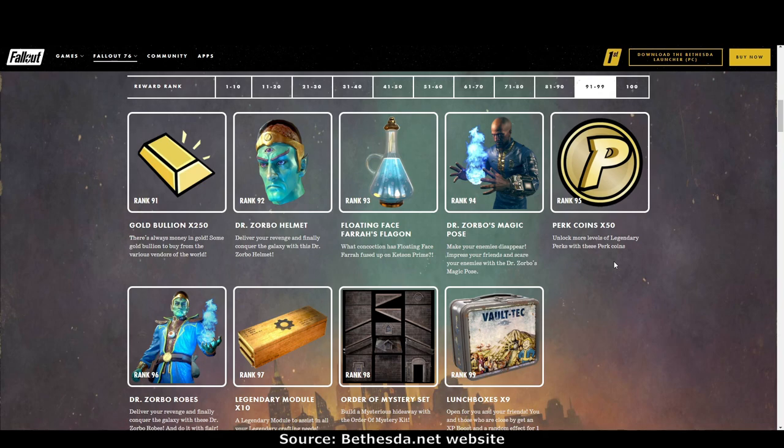Rank 95: perk coins times 50 — they should have been giving us perk coins instead of all those cards. Rank 96: Dr. Zorbo robes — gorgeous, fantastic, I love them. The Dr. Zorbo outfit is great. Rank 97: legendary modules times 10.